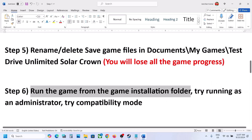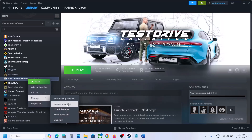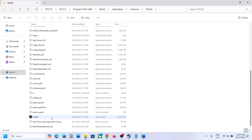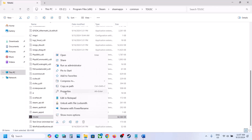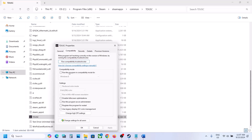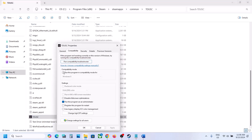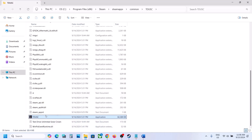The next step is to run the game from the game installation folder. Go to Steam, right-click on the game, select Manage, then click Browse Local Files. In the installation folder, find the game exe file and double-click to launch. If that doesn't work, right-click, go to Properties, go to the Compatibility tab, check 'Run this program as an administrator', hit Apply, click OK. If still not working, try selecting Windows 8 compatibility mode, hit Apply, click OK. You can also try Windows 7, or check 'Disable full screen optimizations'.